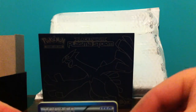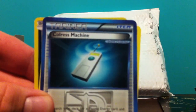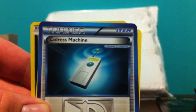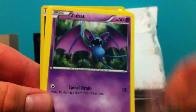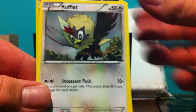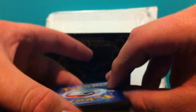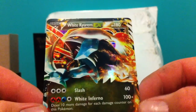Okay, so we have — whoa, I think we have something already. Colossus Machine, Golbat, Grotle, Cherubi, Zubat, Patrat, Trubbish, Rufflet. Cool reverse Purloin. Not sure if I need that reverse yet. And our rare is a White Kyurem EX, which is actually awesome — not the best pull from the set, but I do still need it. Still need Black Kyurem though.